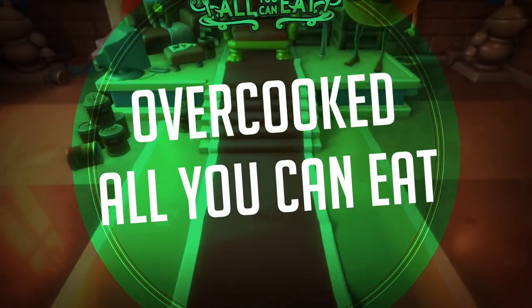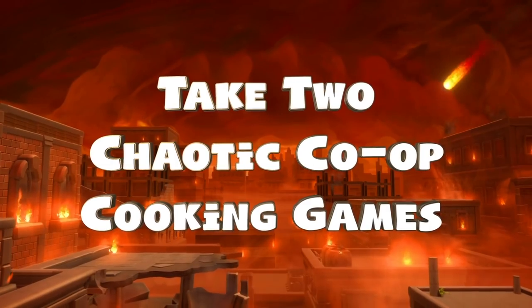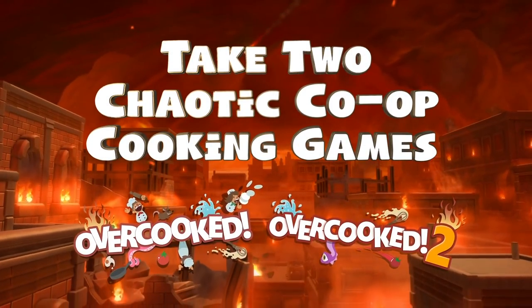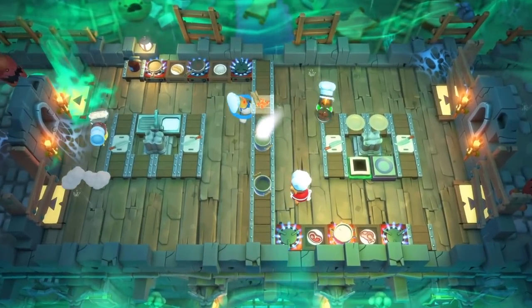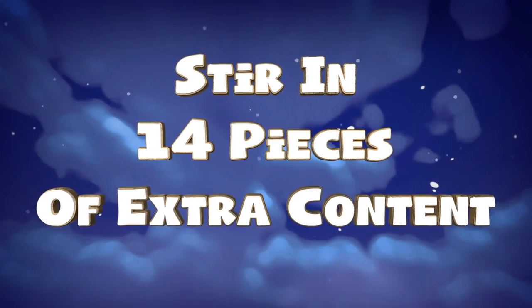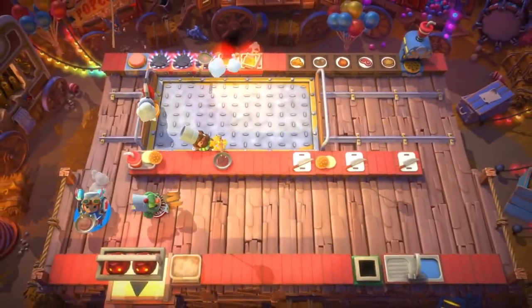Overcooked All You Can Eat is what — the third, fourth, fifth, seventh physical release of Overcooked on the Switch? From what I've read, this is the first and second game mashed together into one with all the additional content, remastered from the ground up — so Overcooked 1 is now running in the second game's engine. It looks pretty swell, lots of bang for your buck, but maybe not an essential purchase if you already own any of the many editions of this series on Switch.